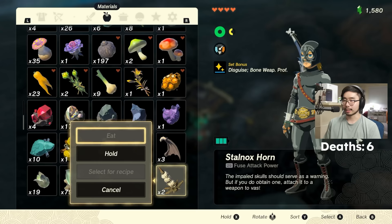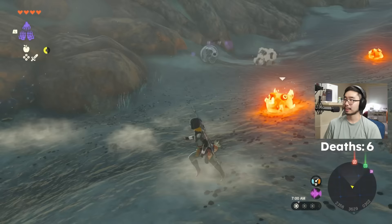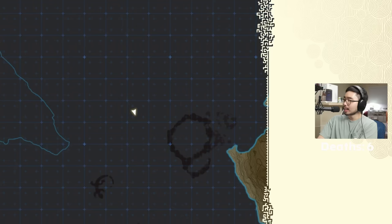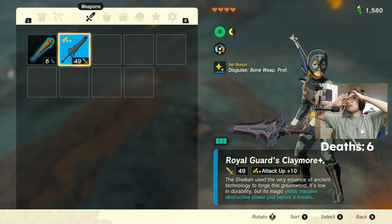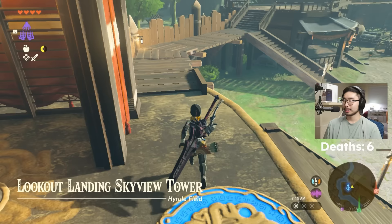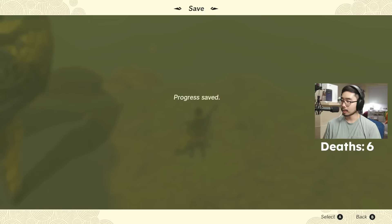This is very doable now — we can actually do this. Let's kill the Molduga. And the pristine Royal Guard's Claymore finally spawned! We want that plus 10. Come on, let's get a plus 10 — I need y'all's energy, let's will it into existence. Plus 10! What are the chances? It's all thanks to you guys. Let's do some zuggling and dupe it. We have four Stalnox Smashers and four regular pristine Royal Guard's Claymores — we'll use the regular ones for weak enemies.